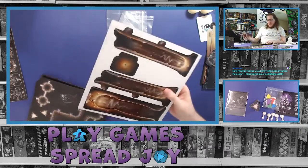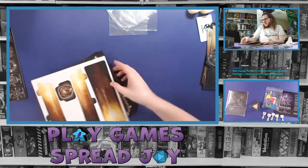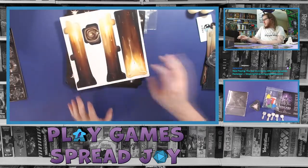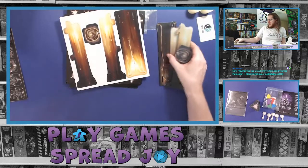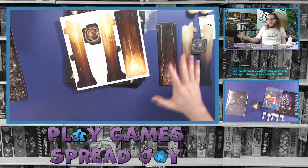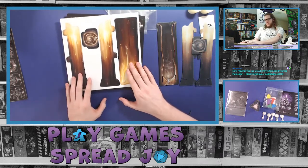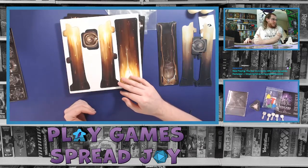Because this was an all-in Kickstarter version, the resin pieces are additional upgraded-style components. As part of the punch boards we have a cardboard tile tower that we'll be punching out — so that's the standard version included in all editions.